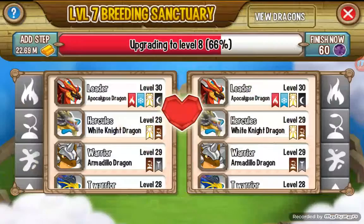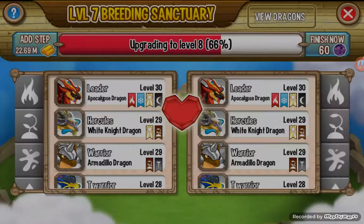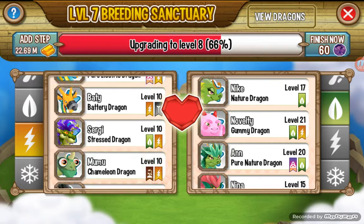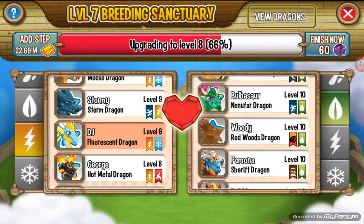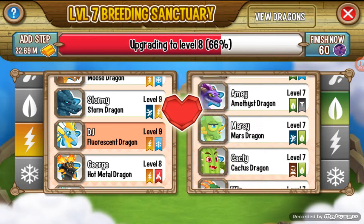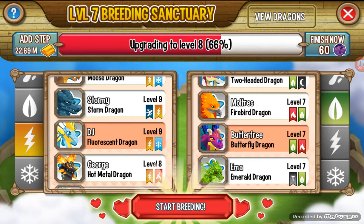Your Breeding Sanctuary needs to be at level seven. If it's below level seven, you won't be able to get the dragon even if you try the combination. I got this dragon by breeding the Fluorescent Dragon and the Butterfly Dragon.